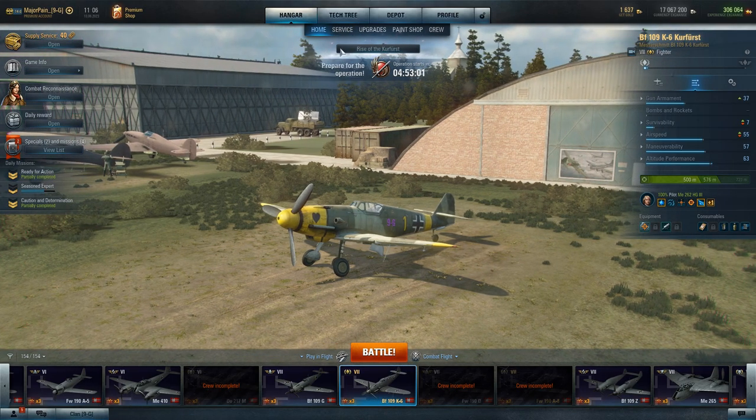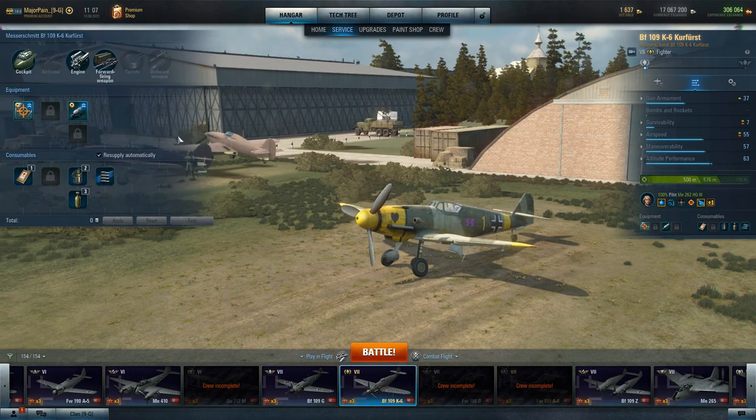Hello fellow pilots, I'm Ijo Payne and this is the next episode of How to Play. Today we are going through the very new to the game BF 109 K6. You can get this machine from the event which is currently in the game.